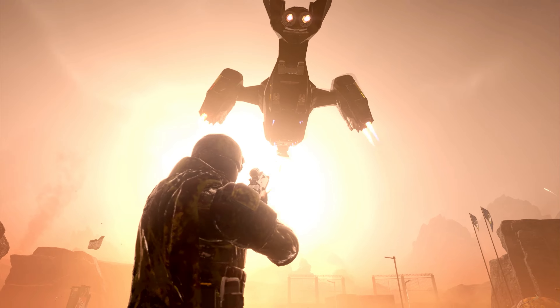You have your Helldiver Destroyer, and it can be upgraded. In ship management, you buy bigger guns and better Eagles. To get those upgrades, you need samples, which you find on the level — but you need to extract to bring your samples back to your ship.